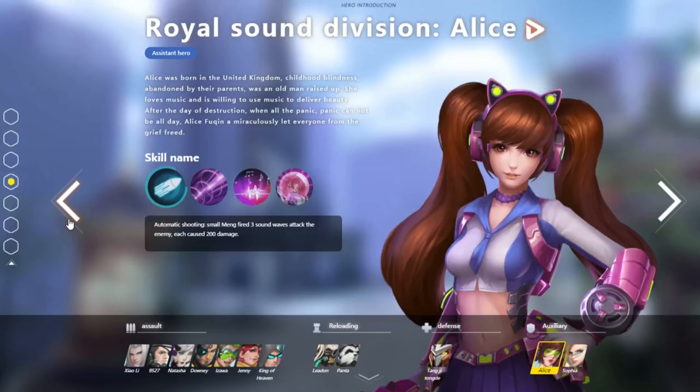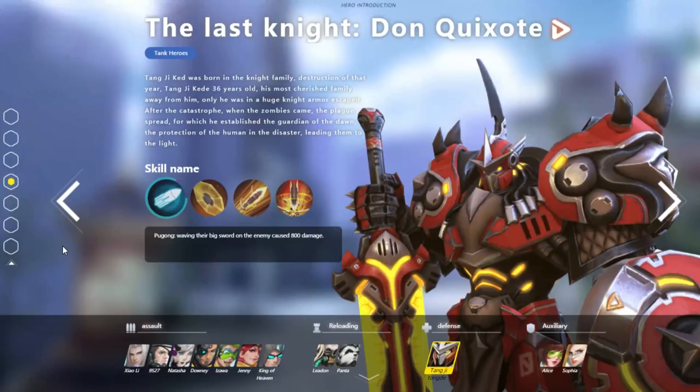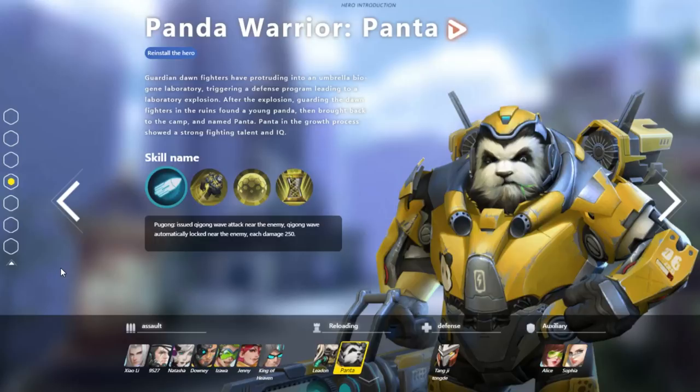We do have a Xiao Li, which is the Sephiroth character. But then we have Reinhardt with Predator-style dreadlocks, who's titled The Last Knight, Don Quixote. That is the weirdest name to give to this character — I don't know how many of you guys are familiar with Don Quixote the book, but it's pretty famous. And then we have our Zarya-Winston mashup, Panda Warrior Panta, who apparently has to do with breaking into Umbrella Biogene Laboratory. So obviously there's some Resident Evil reference there. It says that it triggered a defense program that led to a laboratory explosion, and after the explosion, the Dawn Fighters found a young panda in the ruins and called him Panta. His abilities are basically the same thing as Winston — he can jump in the air, drop a bubble, and it gives him a bunch of life.